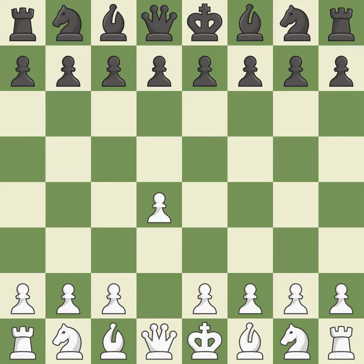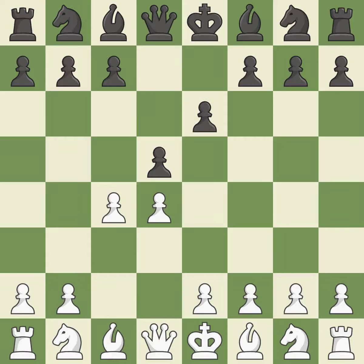Opening with the Queen's Pawn. The move d5 establishes control over the e4 square, frees up the light-squared bishop, and builds a presence in the center. A wing pawn is available in the Queen's Gambit to attack the center and divert Black's attention away from the e4 square. By using the e-pawn to protect the key d5 pawn, e6 rejects the Queen's Gambit.